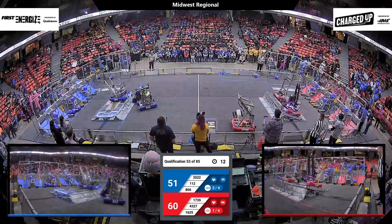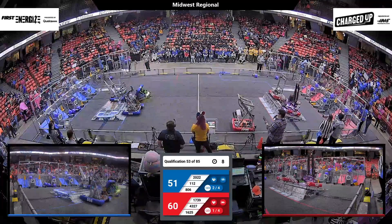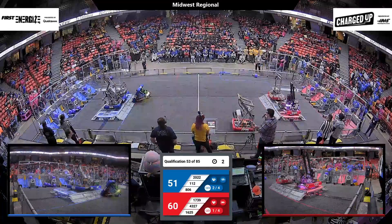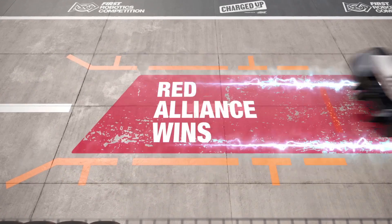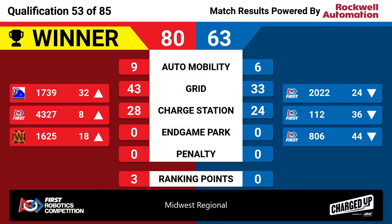15 seconds remaining. Cube Ranch and Winnovation balancing on the Red Alliance's charge station. 2022 and 806 lining up for the Blue Alliance. We have all four robots on and balanced. And it is the Red Alliance winning with a score of 80 to the Blue Alliance's 63.